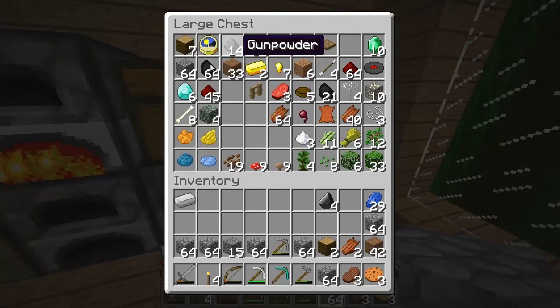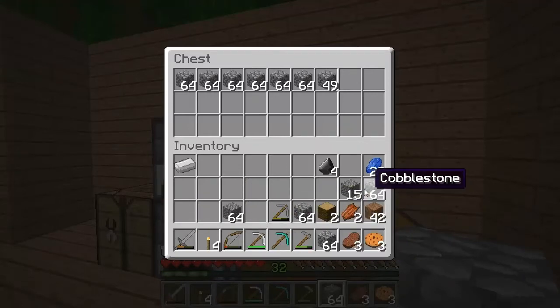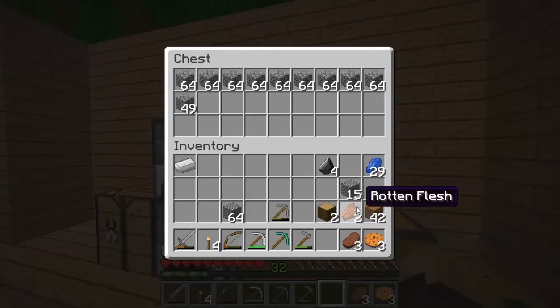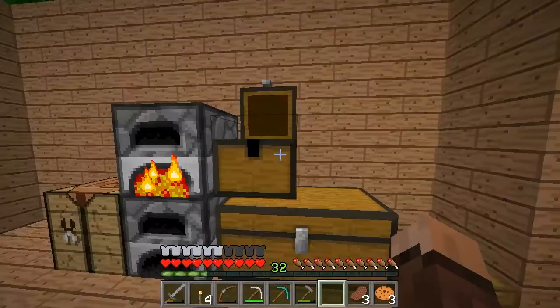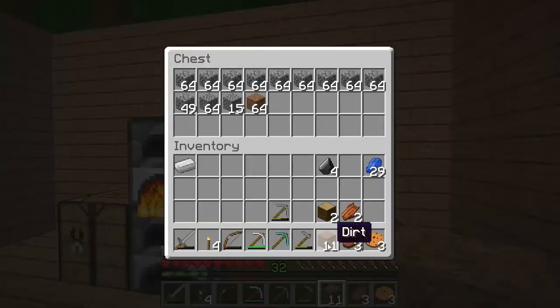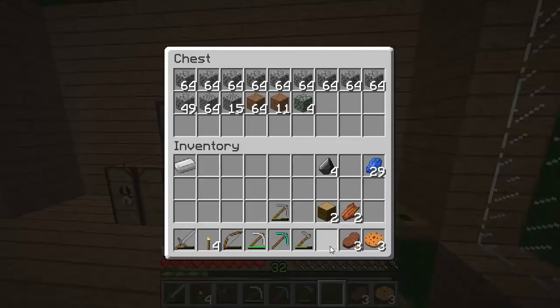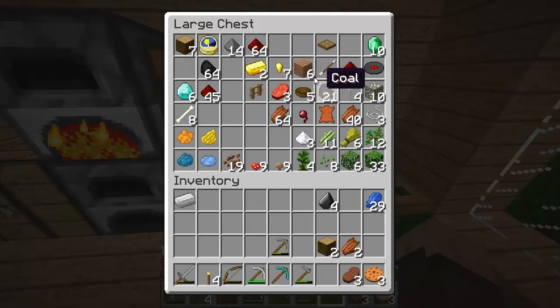I also got a lot of gravel and I'm going to store it all in this one chest so I know where it is and it's not in the way anymore. I'll put the dirt with it as well. It's not perfectly organized but at least it's less ugly and we know where the blocks are.